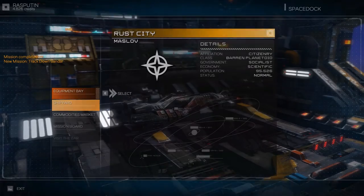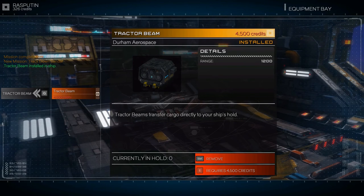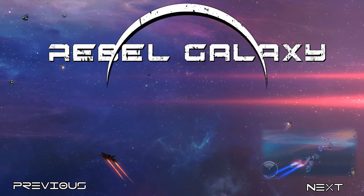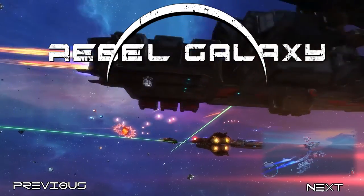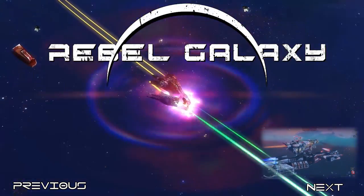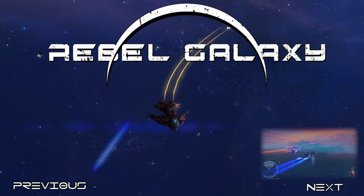Let's get a tractor beam. Equipment bay, components, tractor beam — buy. I think we're going to call it an episode here. This has been Opeerian with Rebel Galaxy. Hope to see you guys next time. We'll see you next time.